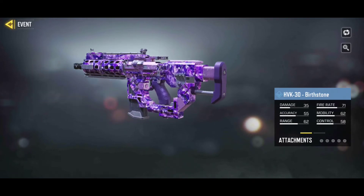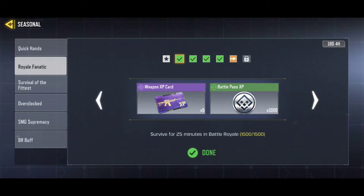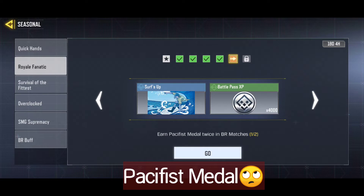So if you are interested to unlock the skin, there are some challenges. The first one is survive 25 minutes — it's easy. Enter top 18 in BR — very easy. Enter the top 15 in BR four times — easy. Earn 30 medals in BR matches — also easy but a bit challenging.